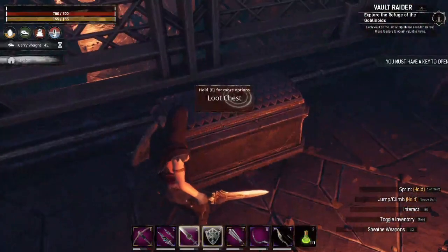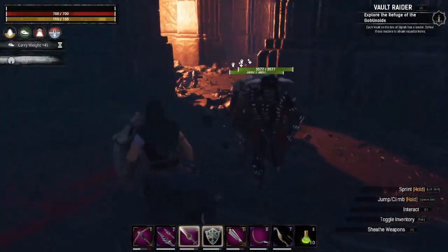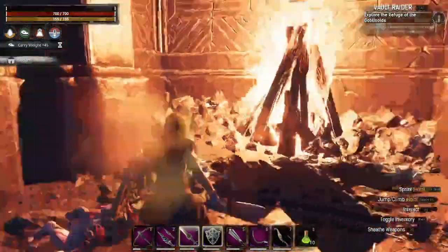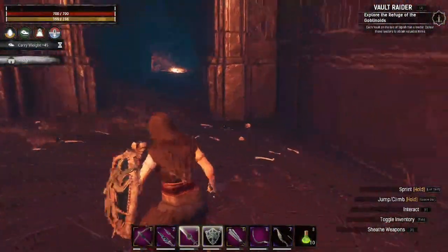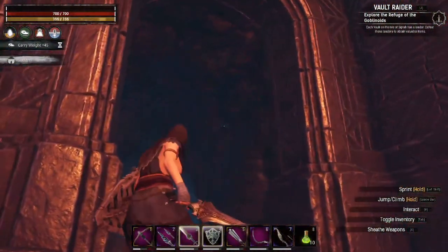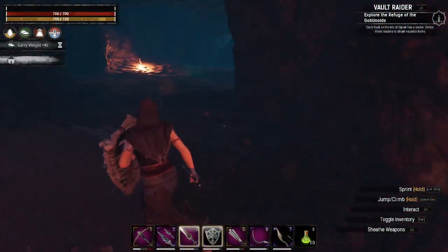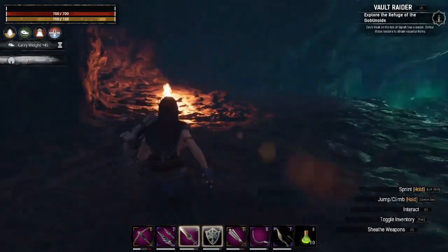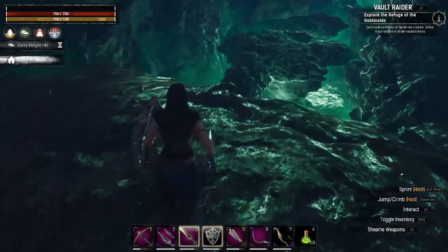I guess I shouldn't call them stupid loot chests now that legendary weapons got such a buff. Now we're leaving the vault and going into a cave system — a green cave system. Last time I was in a green cave, it didn't end well for me.